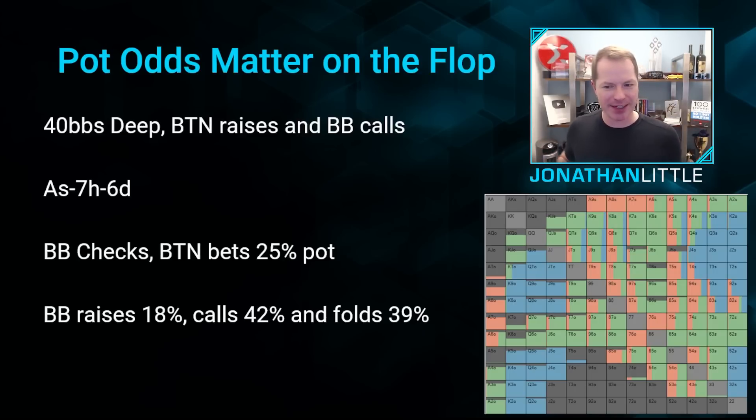Now on this particular ace-high board, you are still going to fold a lot — folding 39% to a tiny bet is a lot — but that's because hands like Q-10 offsuit have almost no potential here and you should get out of the way. If the board were lower, you would actually defend wider because you'd have a lot of hands that are going to realize roughly the 17% equity required to justify calling — especially if they have backdoor straight draws or flush draws.